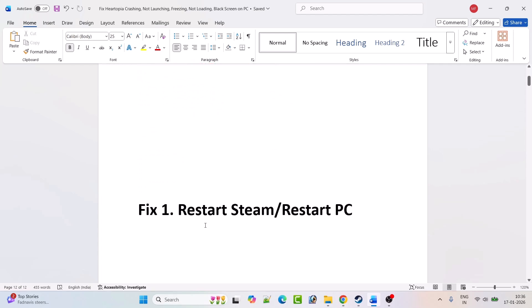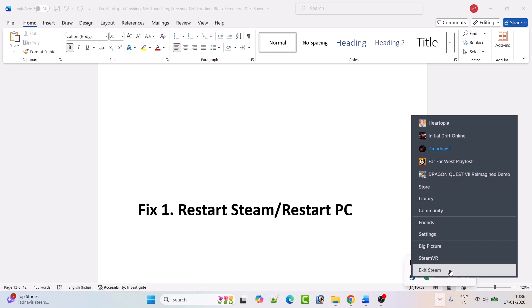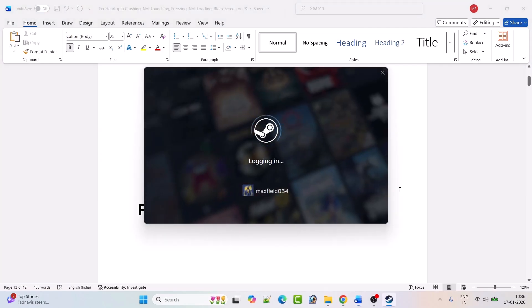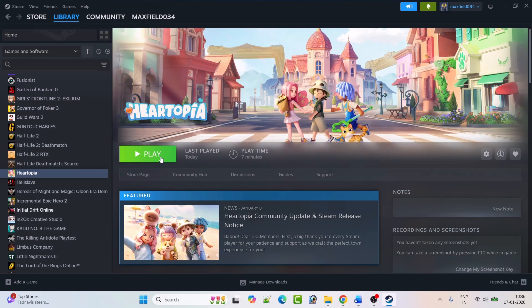The first fix is to simply restart Steam. Close Steam — right-click on the arrow icon in the system tray, right-click on Steam, and then click on Exit Steam. Then just restart Steam. Once Steam restarts, go to Library and then launch the Hartopia game and check if your problem is solved.